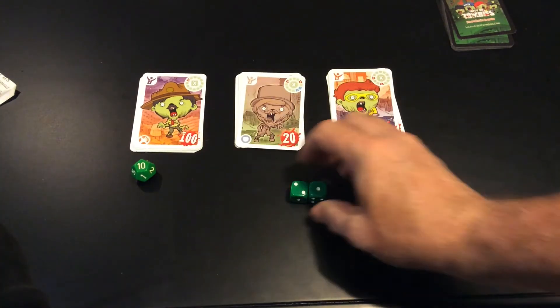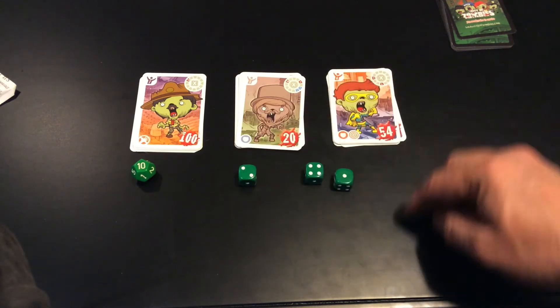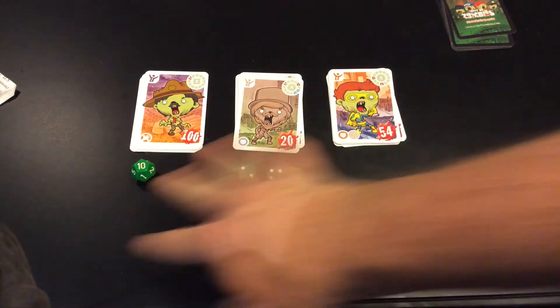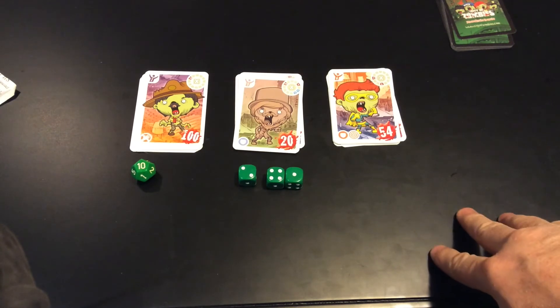He got 10 squared is 100, then 2 squared is 4, 4 plus 1 is 5, and 4 times 5 is 20. So with that one he's able to get two zombies at the same time. You see how this kind of thing can be done, and that's an important one to remember for the future when we start playing the full game.